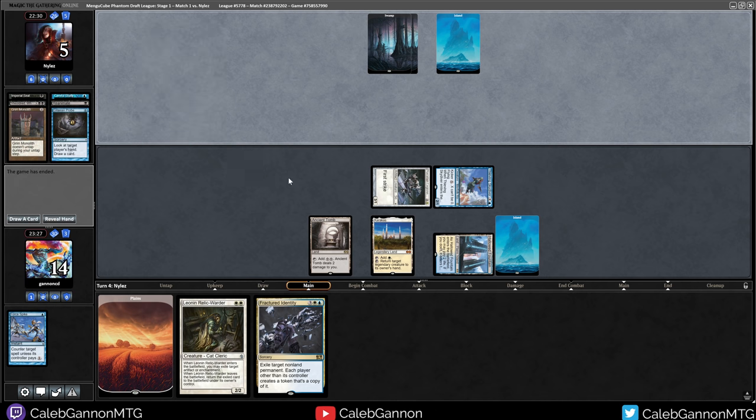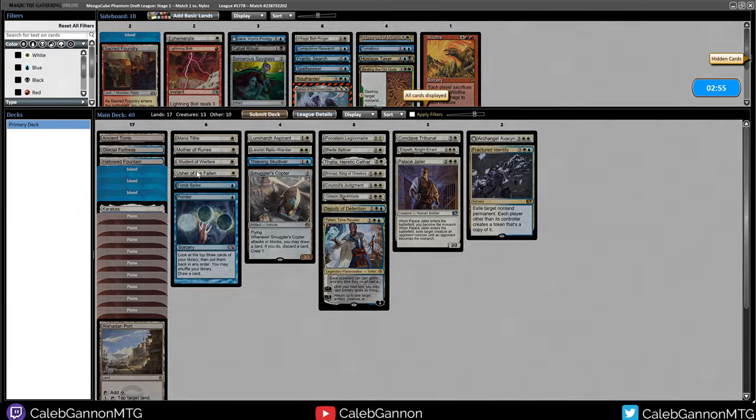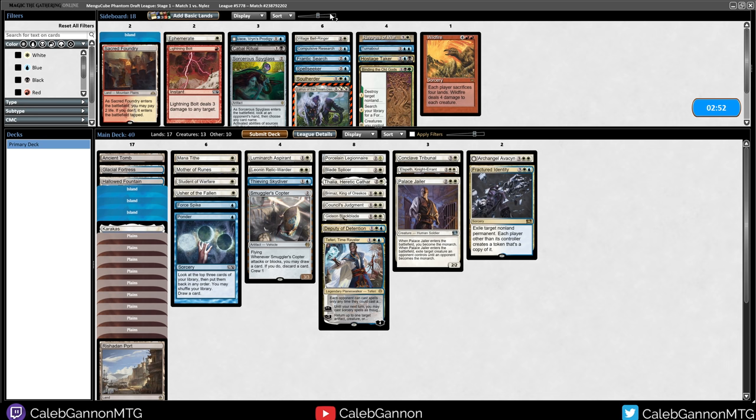Took him down - sorry opponent, I know you're a fan, but the Force Spikes had to happen. They're playing reanimate. This feels like a decent Ravages of War matchup actually. Although they could always top-deck Swamp into reanimate after I cast Ravages, so it's not even a hard lock. And I already have Karakas, so I don't really want Ravages. Honestly, I feel like my deck is pretty good.